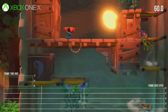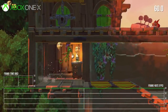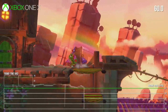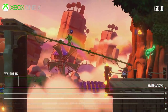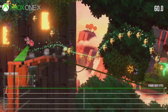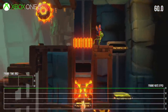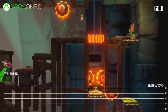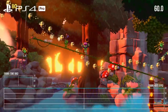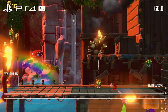Xbox One X also delivers a perfect 60fps. So when you look at all five platforms — accounting for both docked and portable play on Switch — that's six different console performance targets, and the results are nearly flawless. This is one of the smoothest multi-platform games in recent memory, with only those minor hiccups on Switch in docked mode detracting from its nearly perfect record. The development team deserves a lot of credit for nailing this aspect of the game.